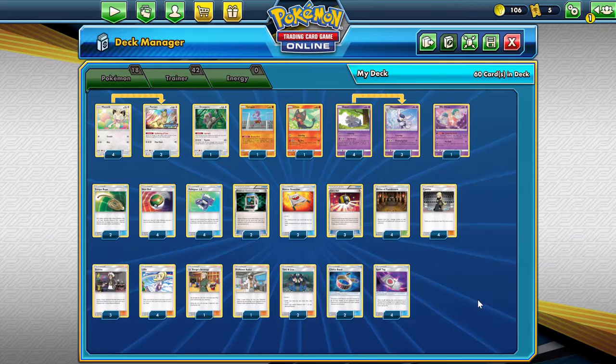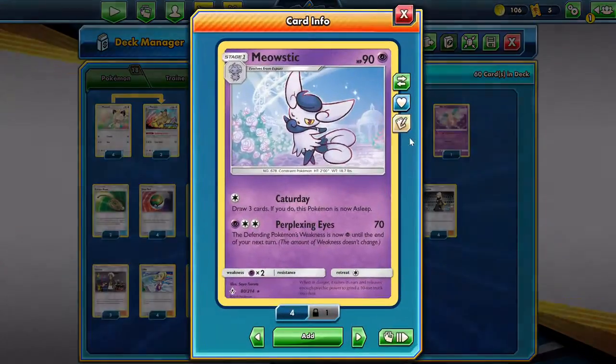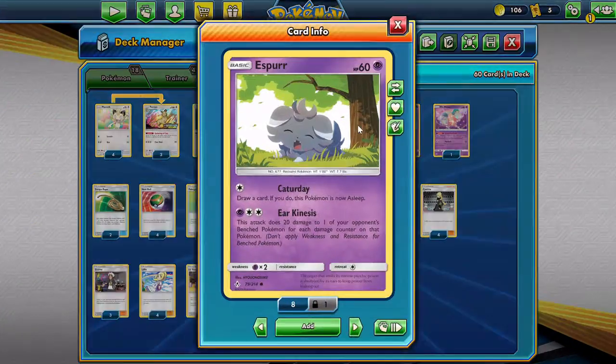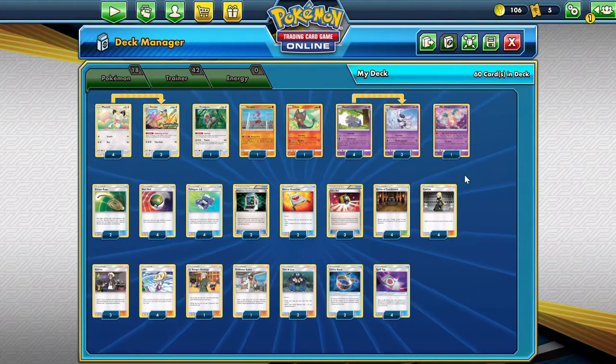230 HP is kind of where you can't knock them out really, because you hit for 70, and with one turn of the Shrine it's only 220 — so that's a little steep.